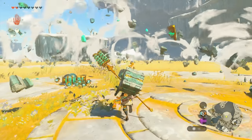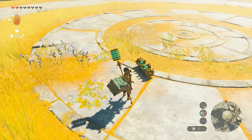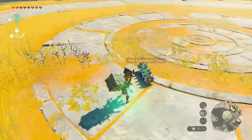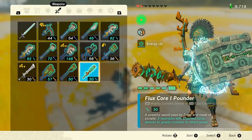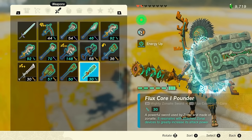Construct 1 is the easiest fight you're going to have, and it's a stable fight. You can fuse this to get a bunch of Zonite charges. Here's what it looks like on a Zonite weapon — this is my 10 Mighty Zonite Sword. With Ultra Hand we get a Flux Core 1 Pounder: the Mighty Zonite Sword doubles to 20, plus the Construct 1 Core adds 10, giving you a 30 total. That's exactly the Master Sword's calculated damage — you just got Master Sword damage from killing Flux Construct 1.